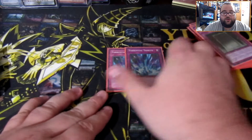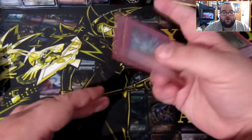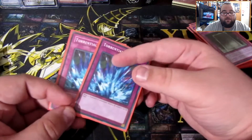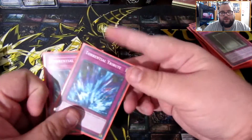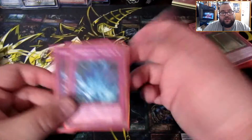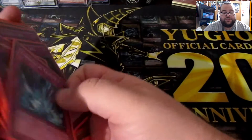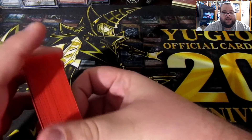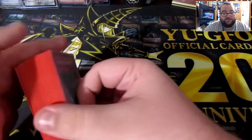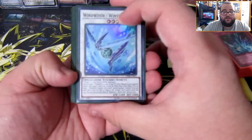Last for the traps, I run two Torrential Tribute. It's great for board wipes if your opponent has gotten over your Dark Magicians and you have no real play. You set it in your back row while they're making their plays and blow up their board mid-turn — a lot of decks can't recover if you time it right. Combined with Quiet Life it's especially effective. It's also a great budget option if you don't have Evenly Matched or Infinite Impermanence.